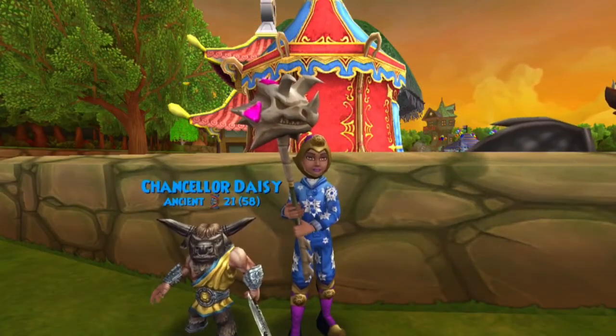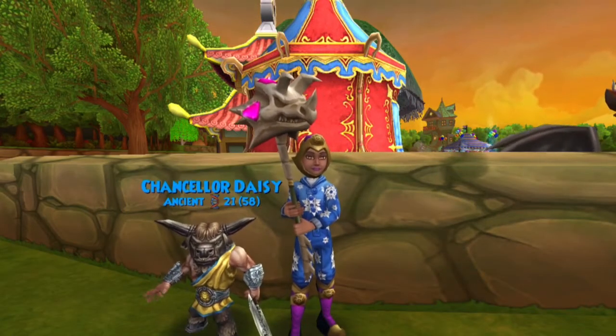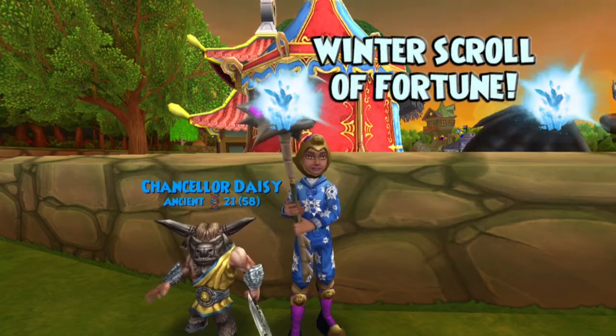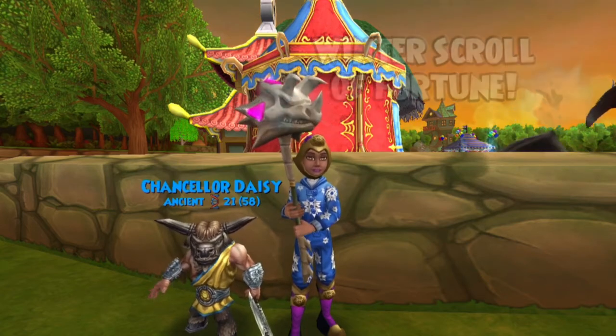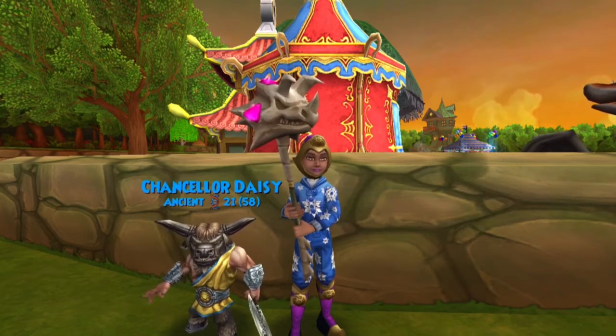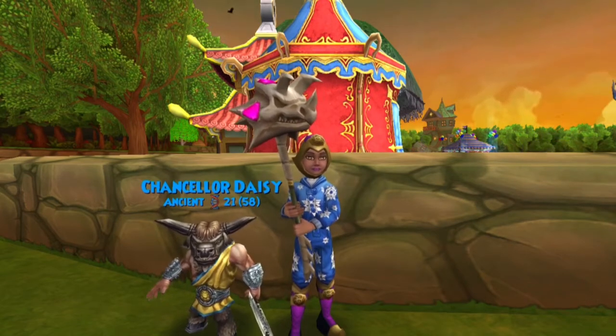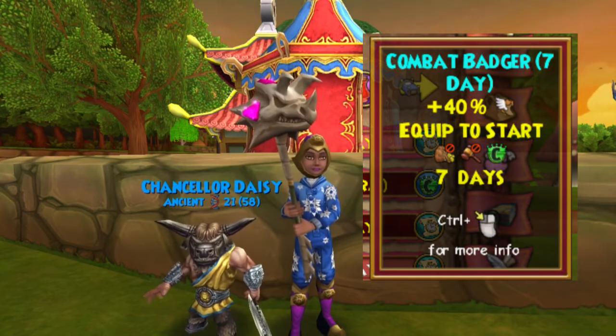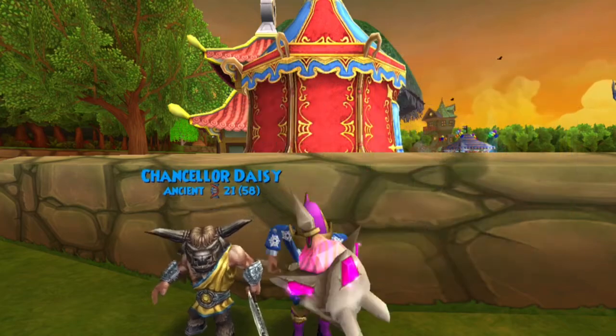Welcome back everyone, I'm Genevieve Moongarden. In this episode of the Mounds Showcase videos, we're going to be showing off the Badger Mounds. Initially given out as a reward for the Winter Scroll of Fortune for 2020, it was later released as a possible drop from the Druid's Horde Pack. They are the Combat Badger, Attack Badger, and Battle Badger. These carry one passenger and give you a 40% speed boost. So let's check them out!